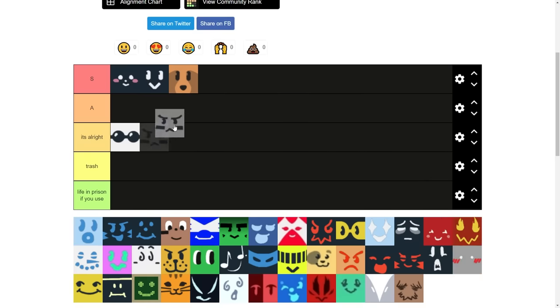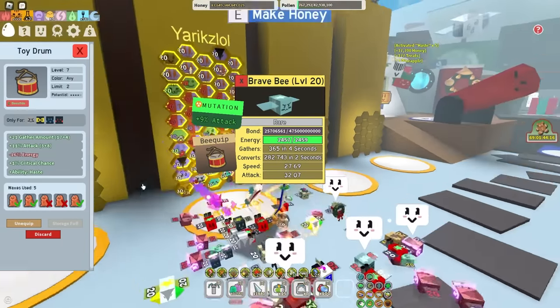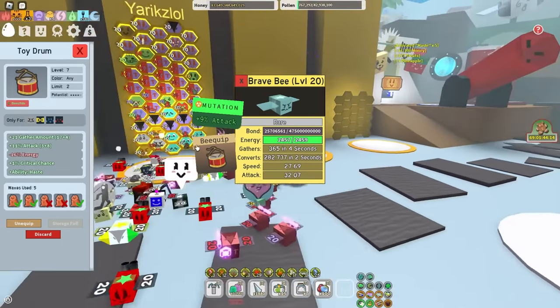Brave B — I'd say it's A tier because White Hives and Red Hives use it. I currently have it in my hive with attack. Very good stuff. And you can also put Toy Germ on it, which gives you haste. Very good.